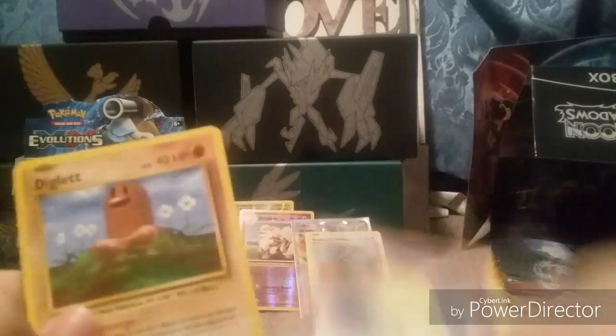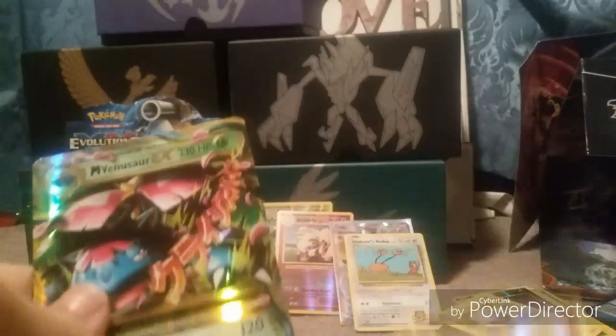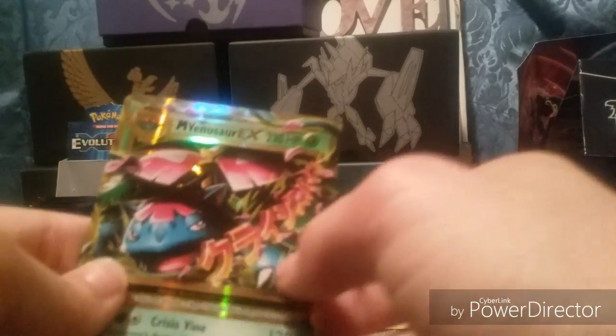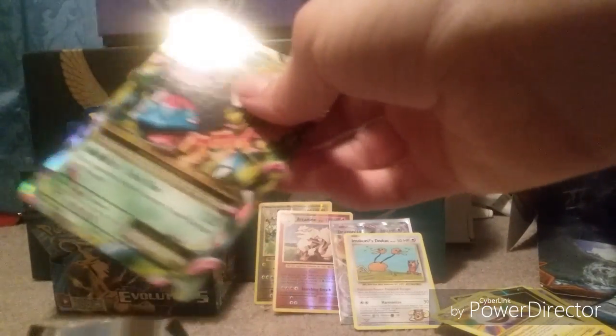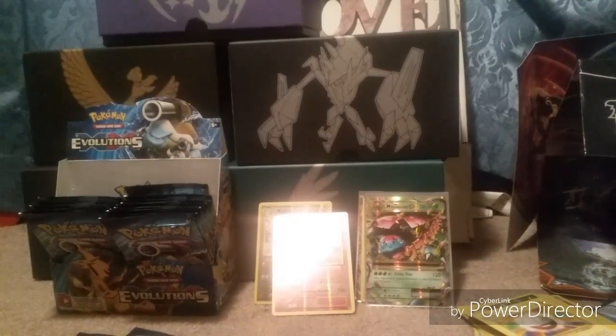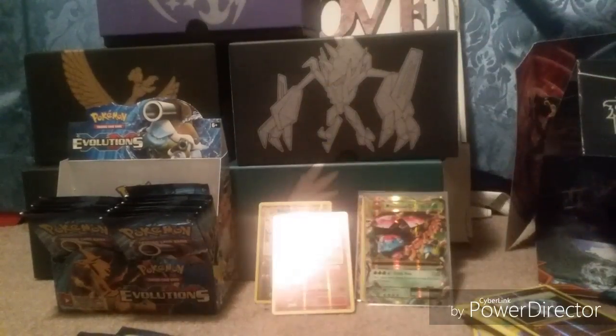I got Doduro, Caterpie, Drowzee, Diglett, Charmander, a Reverse Holo on Machoke. Oh, this is cool — I got a Mega Venusaur EX, which has something here in Japanese. I'll go ahead and sleeve this up right here. I saw all the colorfulness and I was like, oh, I got something. I forgot that there were a ton of secret rares in this whole set, or quote, secret rares. As Zarian's Pokemon says, if he ever does open Evolutions, he pulls those things a lot.